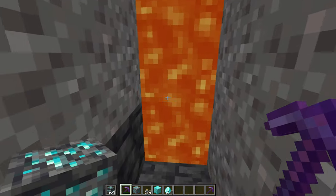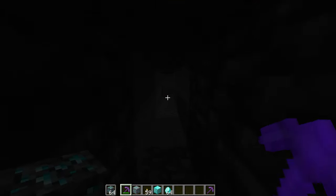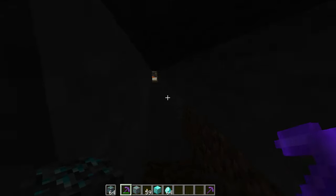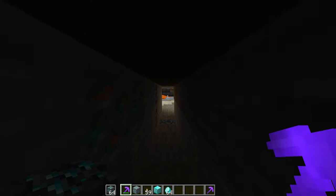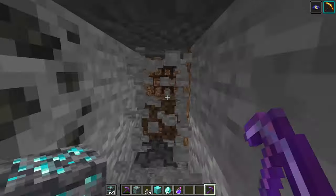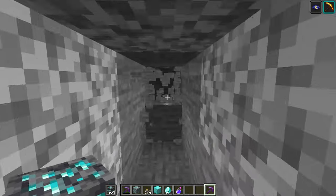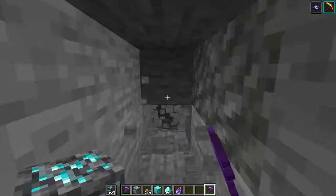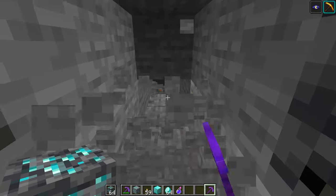Mining at Y6 and getting 35% more diamonds sounds like a great thing, but I'm thinking it's not as great as it seems. At Y6 there's going to be a lot of lava to deal with, and it's not really going to help you find diamonds. Finding more lava is going to increase your time, and I think overall it's actually going to decrease the total amount of diamonds you end up finding.